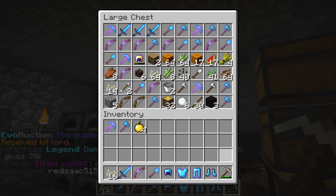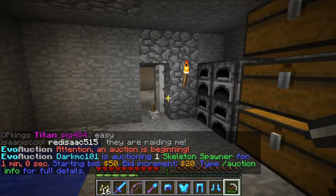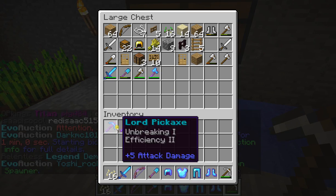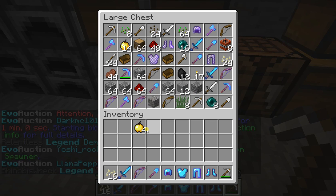Look at this chest. Look at the beauties. Not very organized. This is good. I'm going to show you guys the new base here in a minute. My Gapples — Golden Apples — right here.